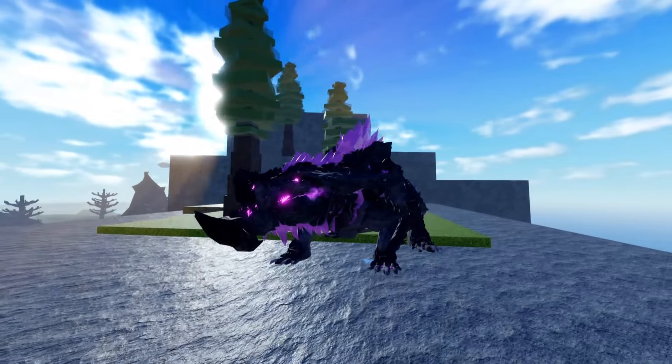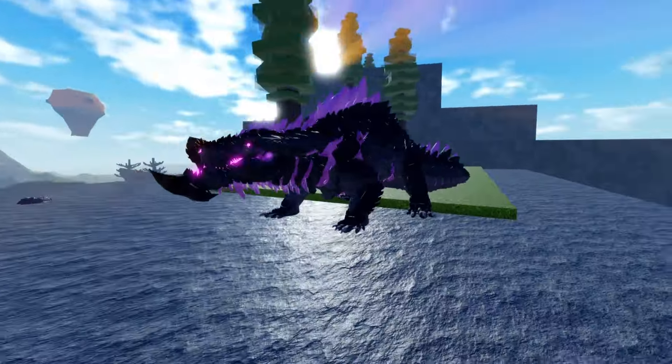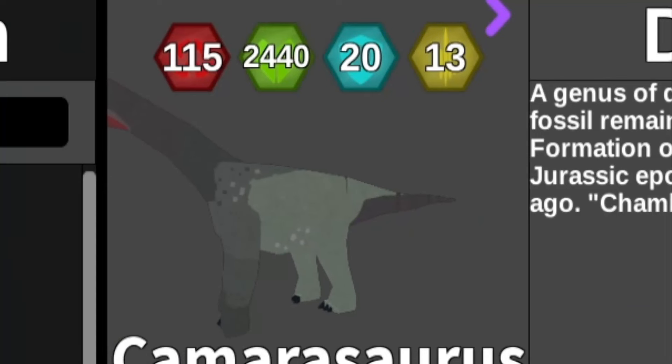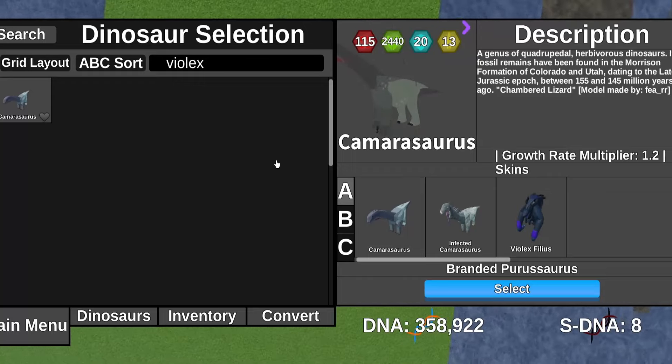Branded Pyrosaurus. Now, seeing as it's basically a crocodile, you'd be thinking a crocodile can't beat a sauropod skin — there's just no way. Until you look at the stat difference. Comparing Camarasaurus health to Pyrosaurus health, you'd assume the Ialexphileus skin with a sauropod base would have more health. Well, that's where you're wrong.